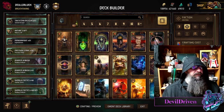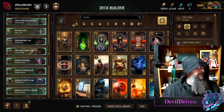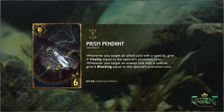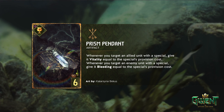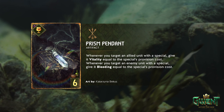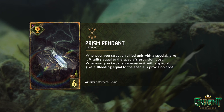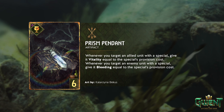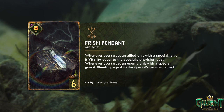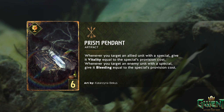Look at him, or look at She Who Knows. Now the next one - it's an artifact. Prism Pendant artifact: whenever you target an allied unit with a special, give it vitality equal to the special's provision cost. Whenever you target an enemy unit with a special, give it bleeding. So you're putting this down - it's nothing currently. You do four damage and then four bleeding. So it's a Matic frame - oh boy.